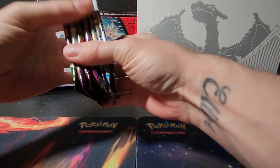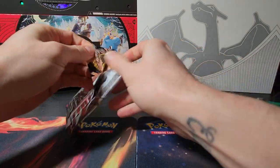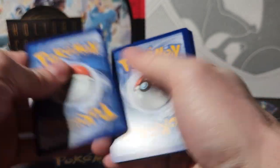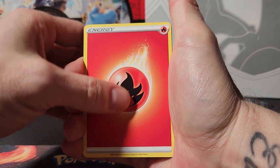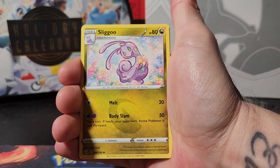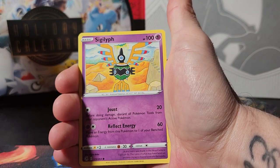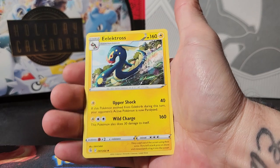Let's go ahead and open them up - they are a little bit loose which is pretty weird, but we'll find out once we get them all open whether something funny is going on. Code card. Fire Energy, Simisear - good colors on that - Croconaw, Sligoo, Mankey, Clauncher, Growlithe, Stufful, Solrock, a reverse holo Volbeat, and an Electross non-holo.